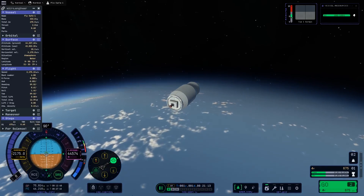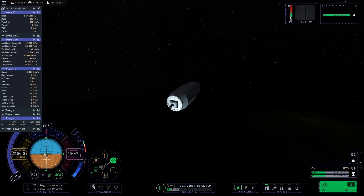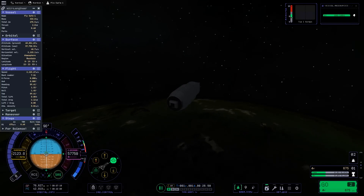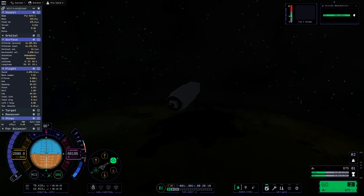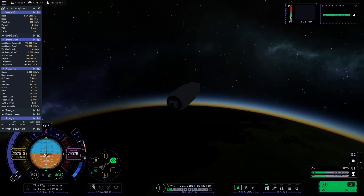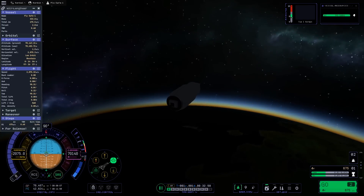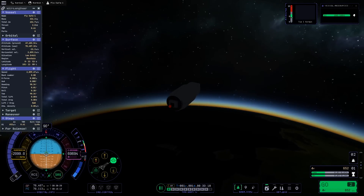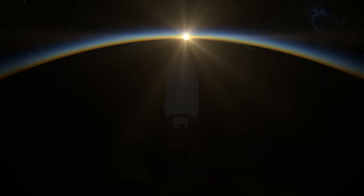With 675 meters per second of delta-v remaining, we have an elliptical orbit with an apoapsis above the 70 kilometer mark, which marks the top of Kerbin's atmosphere. We're going to wait until we get near that point to finish our burn into a circular orbit. We have reached circular orbit of Kerbin, and the final stage of our rocket has 652 meters per second of delta-v remaining.